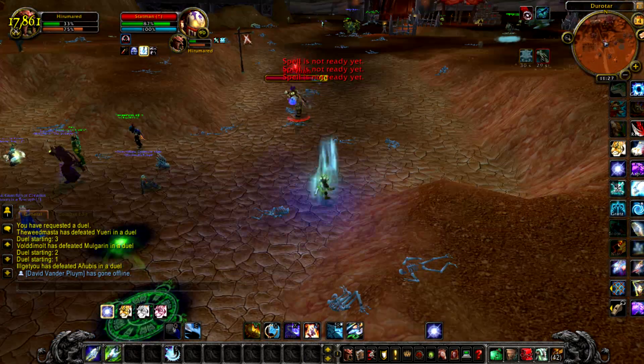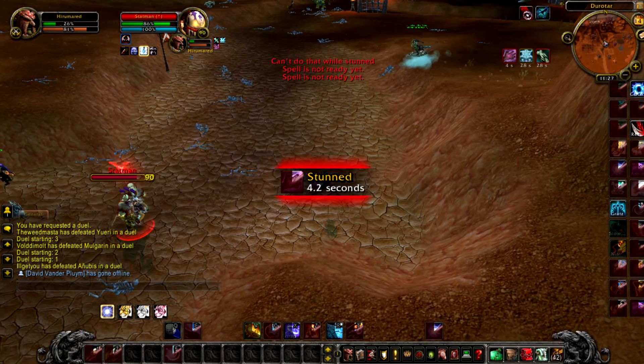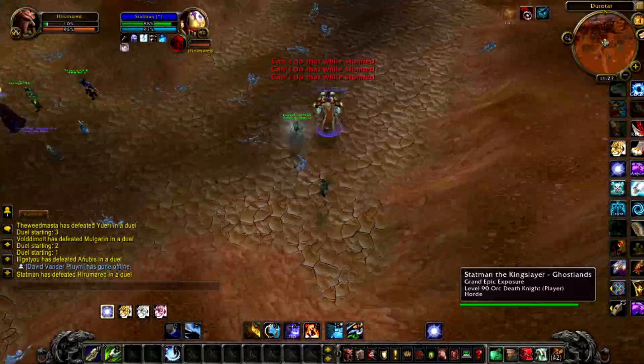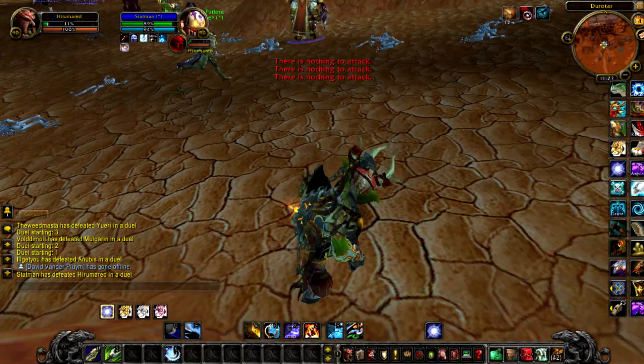The three trap schools were: Snake Trap in the nature school; Freezing Trap or Freezing Arrow in the frost school; and Immolation Trap or Explosive Trap in the fire school.